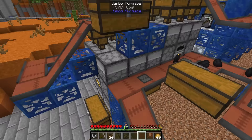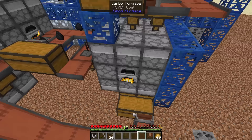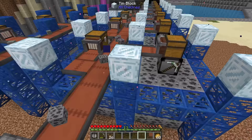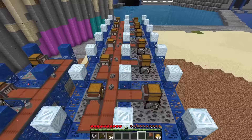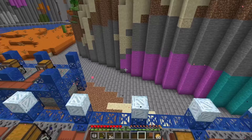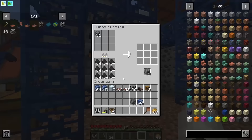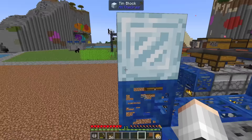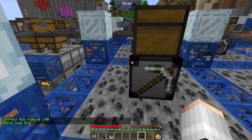Every single jumbo furnace needs a fuel source, so over here we've got a furnace smelting down some coal ore which is then fed around into each furnace — including itself. I've put down 16 coal miners for now as we're going to need thousands of coal. Since we have a lot of coal ore to smelt, I've crafted up 14 jumbo furnaces so we can smelt 15 crafts at a time. Using tin blocks as capstones gives us a coal every 140 ticks (every 7 seconds).